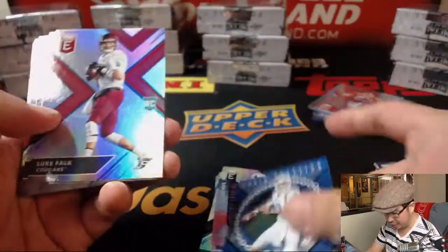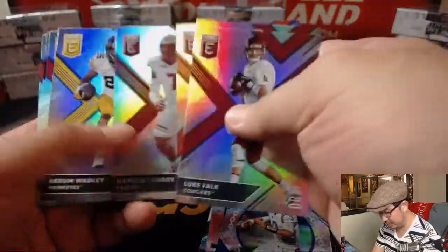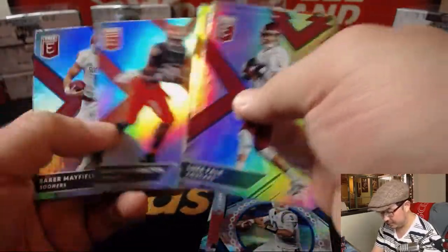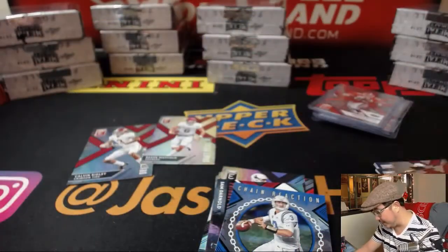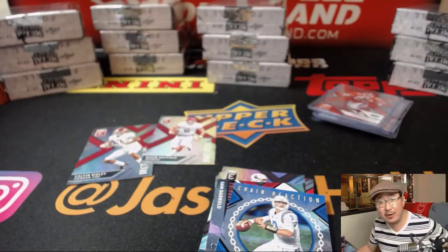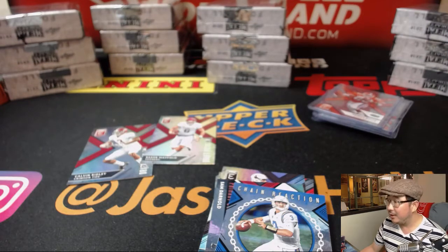They've got Chain Reaction — Josh Rosen. There's Baker Mayfield and Calvin Ridley right there. And there you have it, folks. There you go, Eric. Thanks very much for grabbing all five packs to make it a personal box for you of that 2018 Panini Elite Draft Picks.